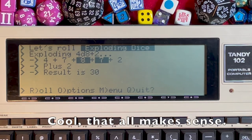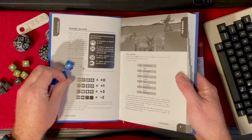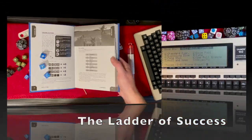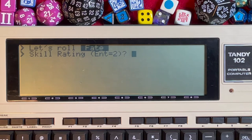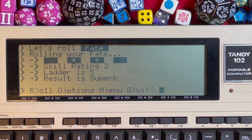The Fate system is another popular gaming system used in many games. It has the notion of a positive dice roll, a negative dice roll, and a neutral, reflected with specially printed dice. Press 4 for Fate — it asks for your skill rating, default is 2; let's set it to 3. Rolling: a neutral, a positive, a positive, and a neutral — that's plus 2. Skill rating was 3, so we rolled a 5 on the ladder: Superb.